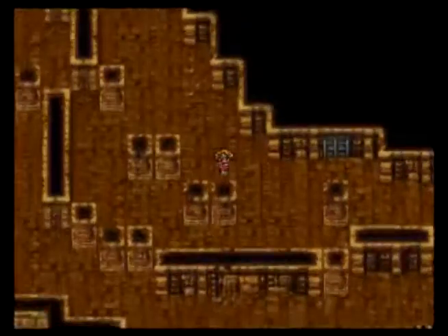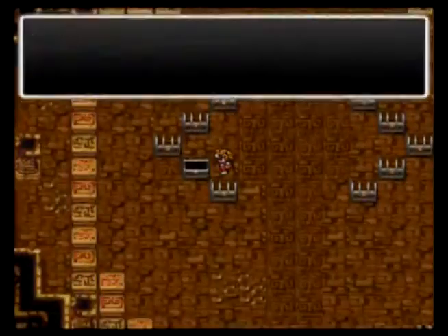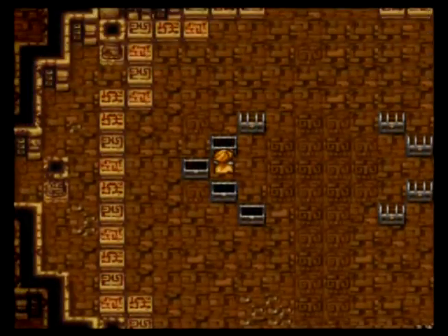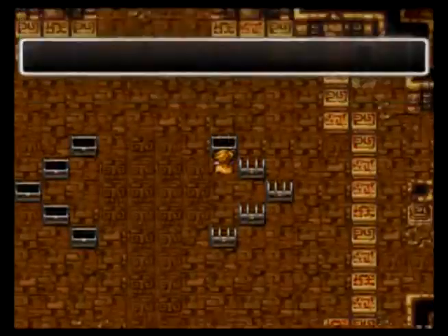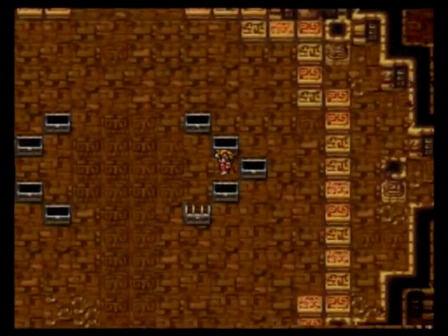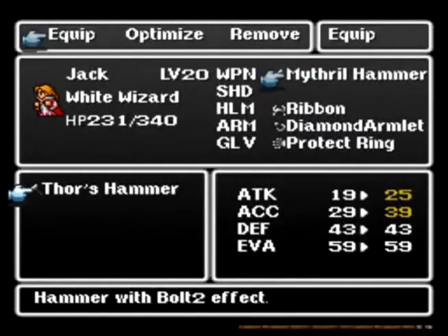Gonna want to go in here. Jumping around with cuts. Get a Thor's Hammer, money, a cottage — always nice — the Sunblade, some gil and a Dragon Mail. Dora's Hammer, stronger hammer. Don't really care, though.